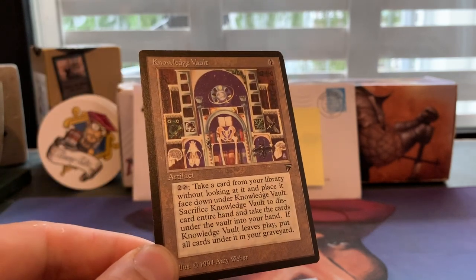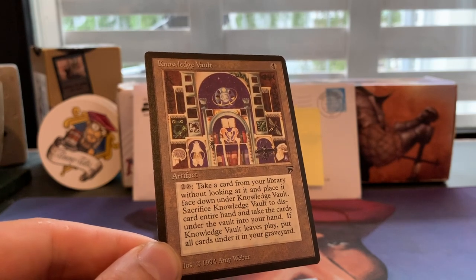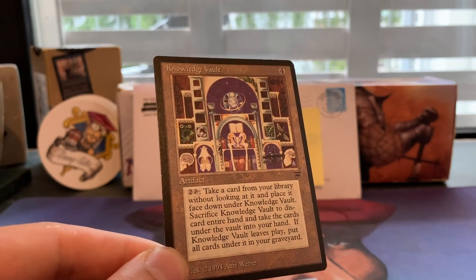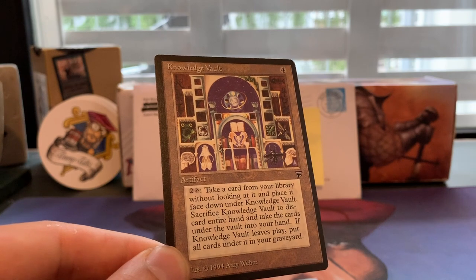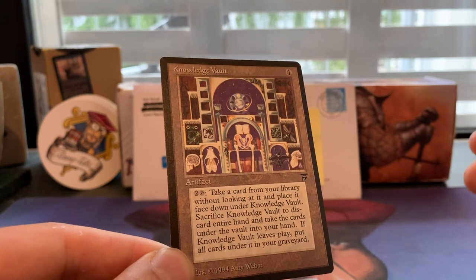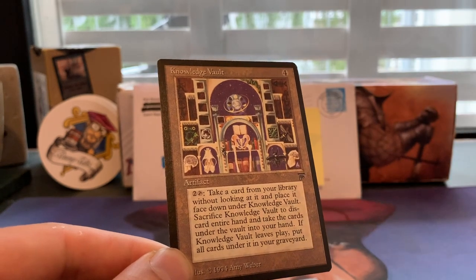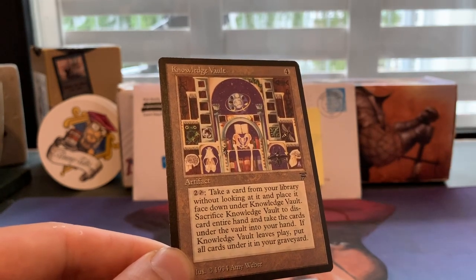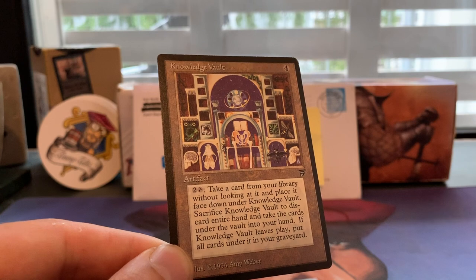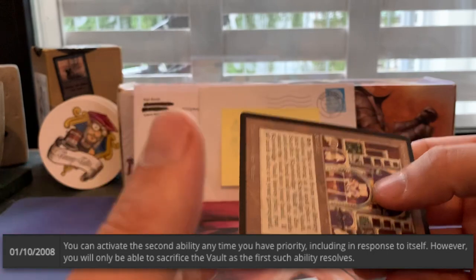You might think: you pay four to cast, then two every time to put a card under it, and if your opponent destroys your artifact all those cards go to the graveyard. But the interesting thing is: first, it's a way to refill your hand in any color. There aren't many cards that can do that, and this is colorless — so if your deck quickly empties its hand or has mid-game issues finding new cards, this could be the solution.